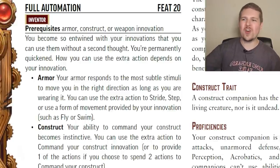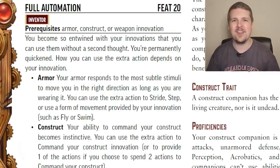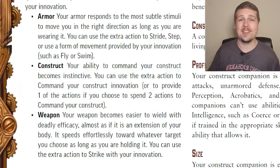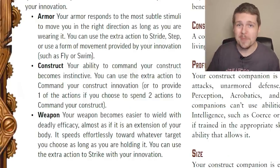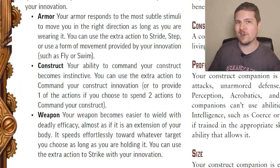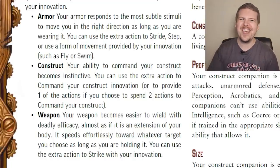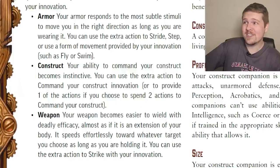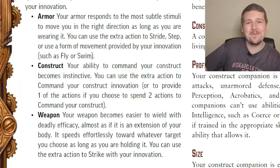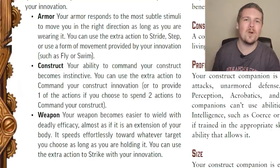Let's talk about level 20 feats, starting with Full Automation, which has a different effect depending on your innovation. This is just a better version of Clockwork Celerity from level 6 — you are permanently quickened. Armor Inventors can only use it to step or stride, Construct Inventors can only use it to command their Construct, and Weapon Inventors can only use it to strike. For Weapon Inventors, this is actually kind of worse than Clockwork Celerity because you can't use it to reload.